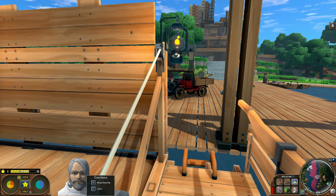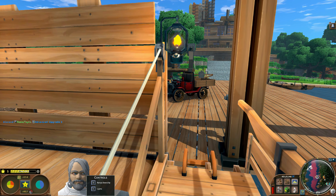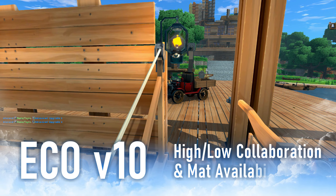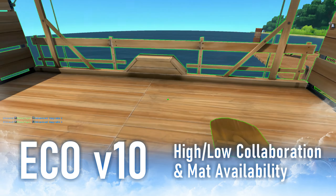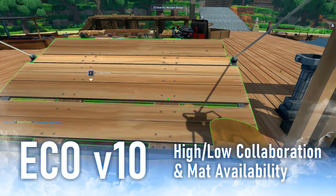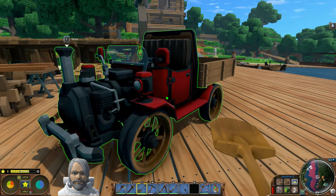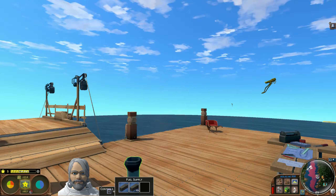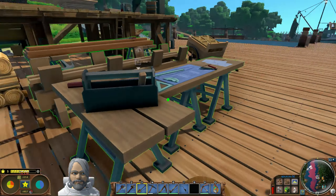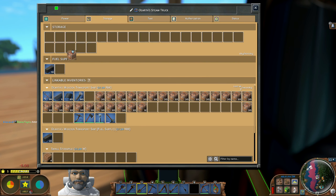Each Eco server has a setting that largely dictates the user experience, and it's called collaboration. A high collaboration setting means you're going to rely heavily on other players on the server to create the products you need to do your skill. Low collaboration means that you'll largely be able to create everything you need with minimal reliance on other players. But this basic definition doesn't necessarily have the result you think it would.